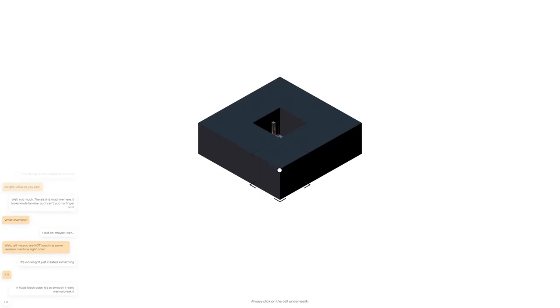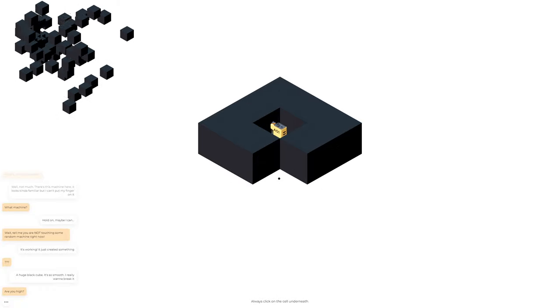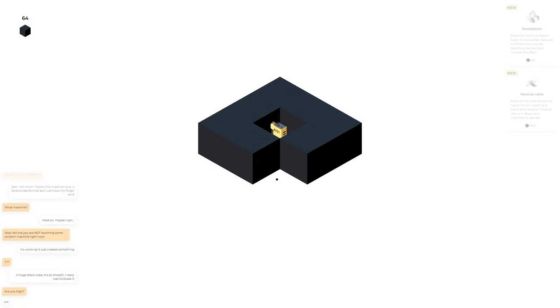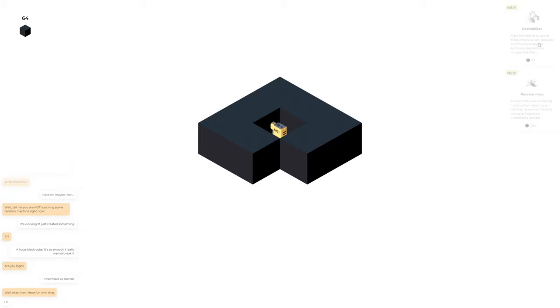Always click on the cell underneath. What in the heck? 'Place this next to a cube to break it twice as fast, requires an Elmarine to operate. Additional destabilizers increase the effect. Prevents the cube extracting machine from resetting to the original position if placed next to it — requires a Shara Knight to operate.' A huge black cube is so smooth, I really want to break it.